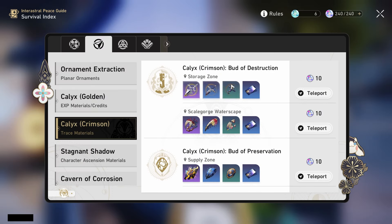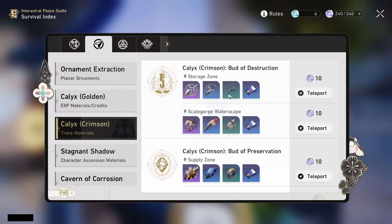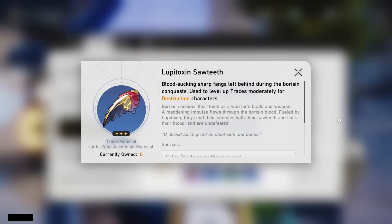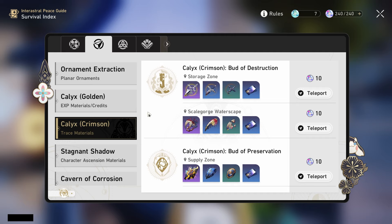For the trace materials, as she is Destruction, she will not be using that other set, but she will actually be using the ones we got for the Panacone update. So make sure you farm these ones and not the other ones, otherwise you will be making a pretty big mistake. For the amounts, you need a total of 18 of the green ones, 69 of the blue ones, and 139 of the purple ones. Traces are absolutely brutal to farm, so with only about two weeks left, you definitely want to get on this as soon as possible.